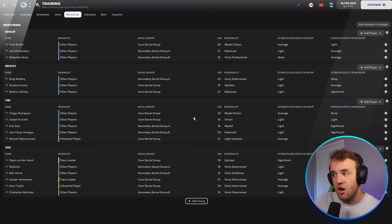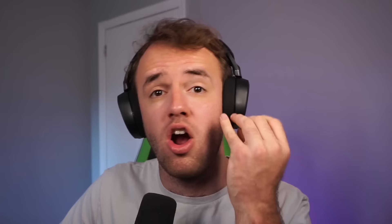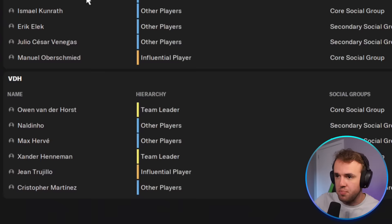If you look over the entire screen, you notice why mentors are able to be mentors and mentees are able to be mentees — there is an age difference. We have Bueller at 25, McStay at 25, Tiago Rodriguez at 25. Greg McStay used to have very high hidden attributes but they've shifted slightly for the worse, so he doesn't have a good personality anymore. But we know his hidden attributes are close to model citizen so we keep him there anyway, where Bueller and Rodriguez maintain their model citizen, and Owen Vanderhorst is spirited — another great personality.